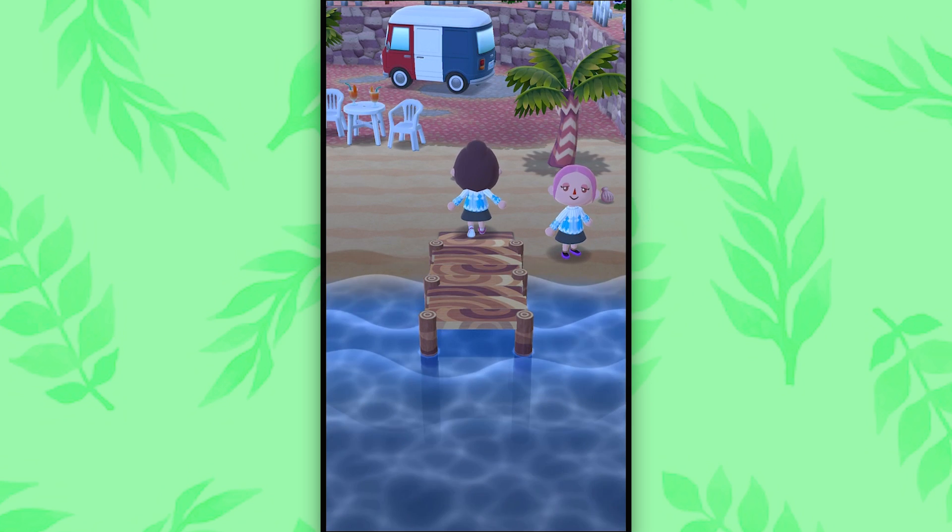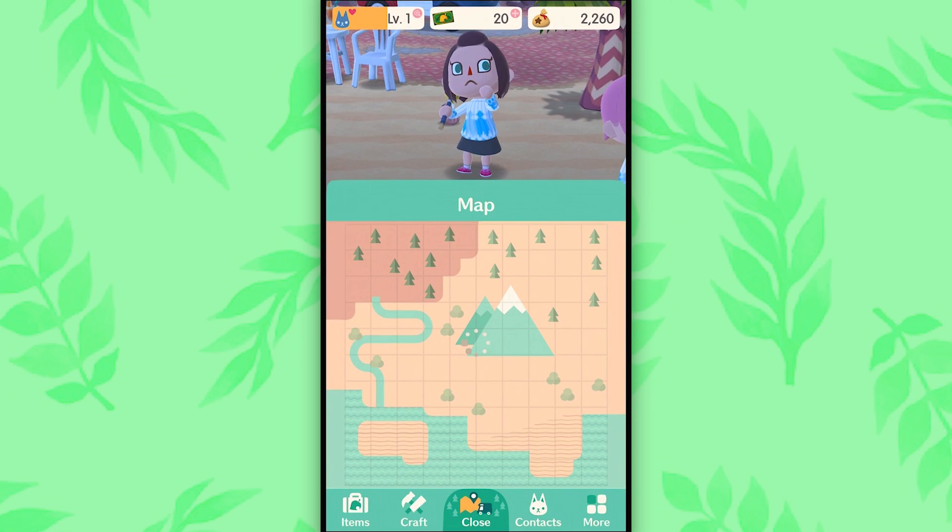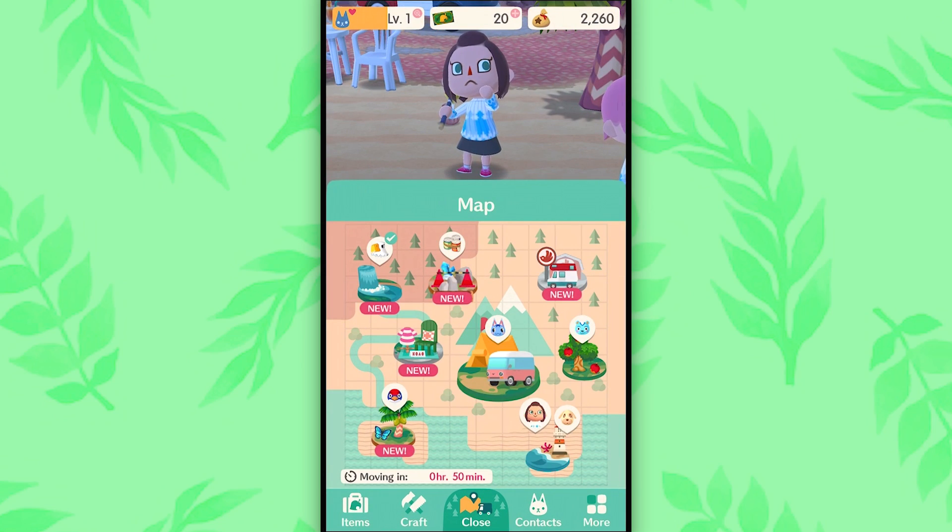Hana liked it. She was impressed. She can't hide it. Whoa, you have 20 leaf tickets? Yeah, I got them in my mailbox. I know, right? So like, why do you need to buy them? Because like, they just throw them at you, it seems. That's the beginning of the game, though. I'm sure they're going to get you reliant on them, and then you're going to want to buy them if I know games.